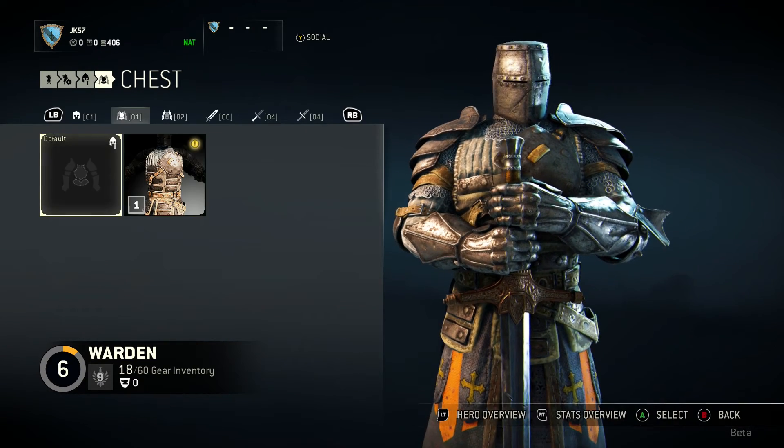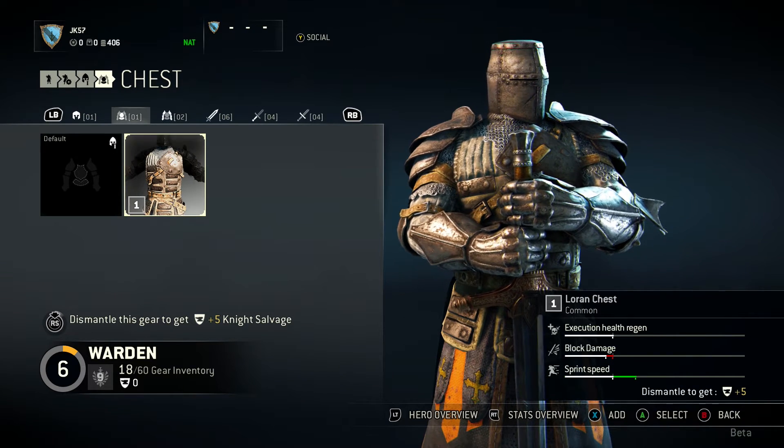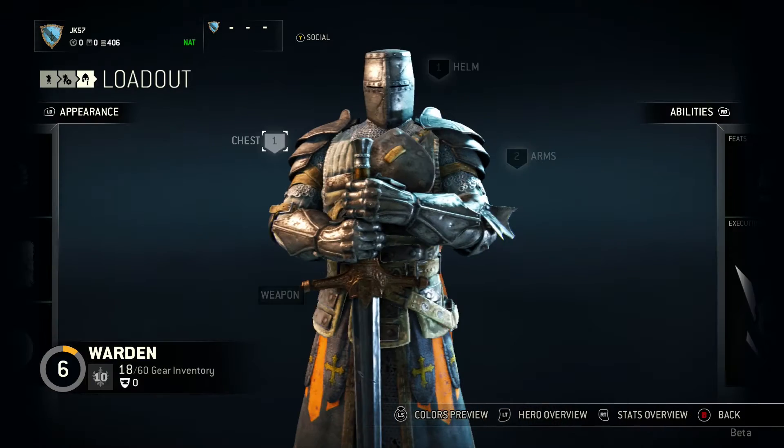In the bottom right-hand corner you can see different stats for your helmets. This is the original helmet I started with, and this is one I've unlocked — it's got debuff resistance, revenge mode duration, and exhaustion recovery. Each item — your arms, helmet, or chest — will do different things for you. With this other one, my block damage is slightly worse but my sprint speed is a lot faster, so I'm going to test that one out.